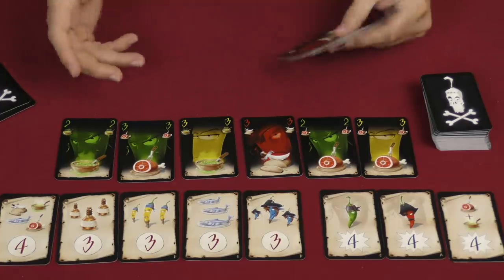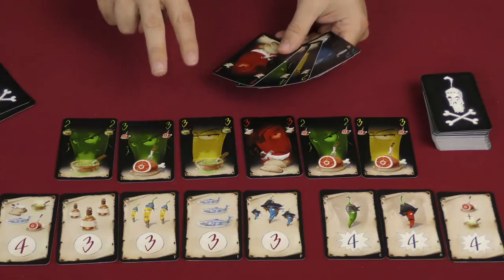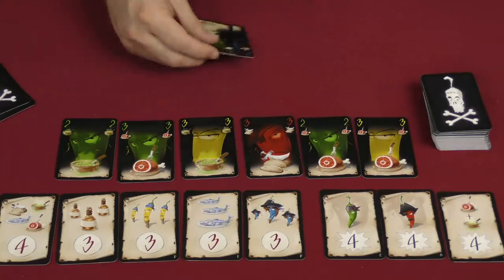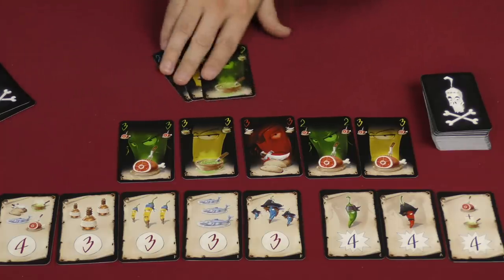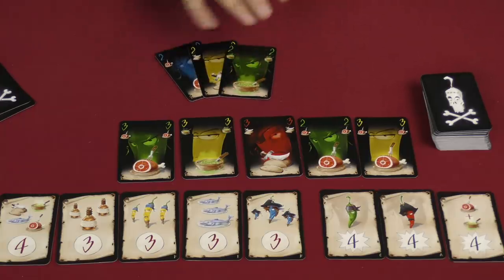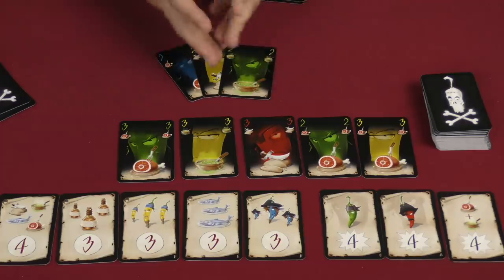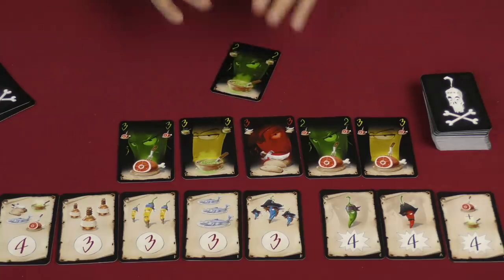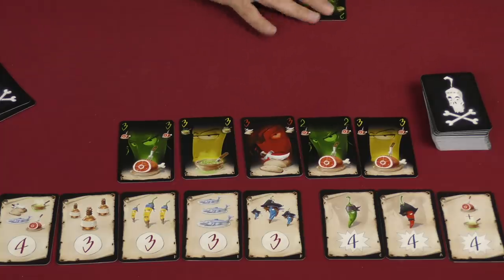To play a set from your hand, you need to play three or four cards — three or four colors — and all of the colors must be different, and all of the items must be different. So for example, I could do blue, yellow, green, and it is ham, bread, soup. That's a valid play. I could play those three. If I could get the red card out here with the fish, that would be a full set of four — that's the most I could do. I am going to discard two of these cards, and then everything that's left — one or two cards if I played three or four respectively — I'm going to bank those. I would put those in front of me and start making victory points that way.